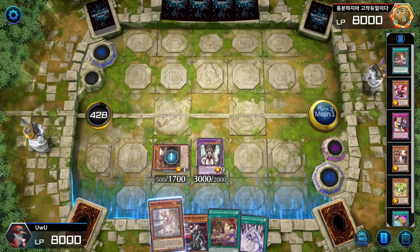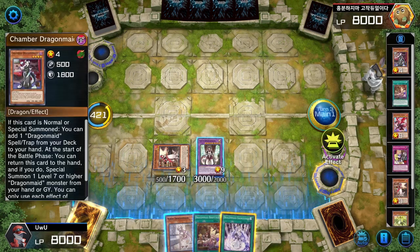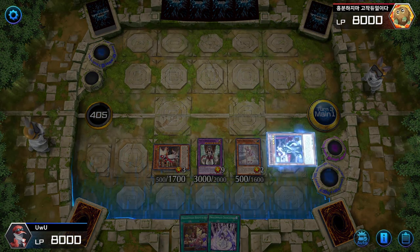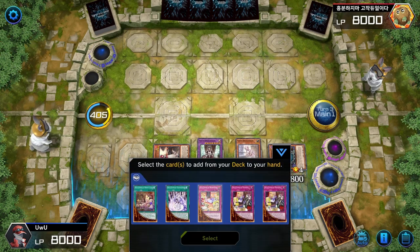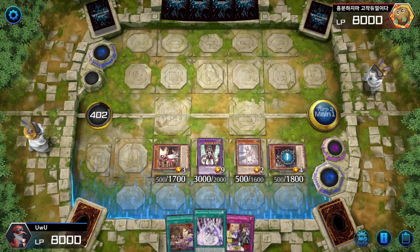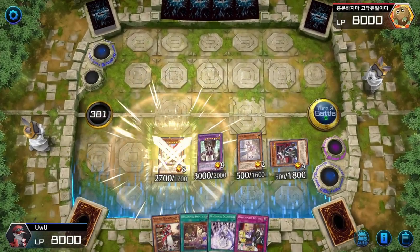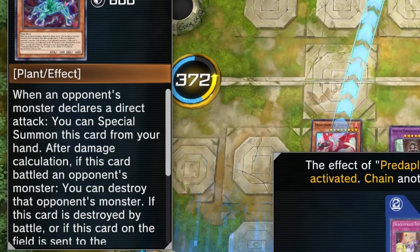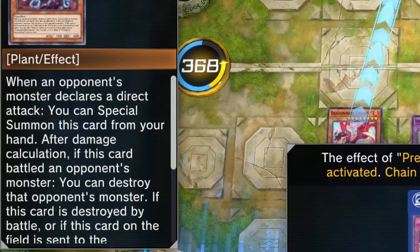We can then grab our Nurse, send our Chamber, and at this point we could technically end it. Dragon Maid activates — bring out Chamber. Activate Chamber's effect to search for a spell or trap card of our choosing, and we're going to grab another Tidying just in case something happens. We could Changeover into someone else, but we don't need to. Tink it out — Lopar. But wait — when opponent's monster declares an attack, you're supposed to summon this card from your hand; after damage calculation, you destroy that opponent's monster.